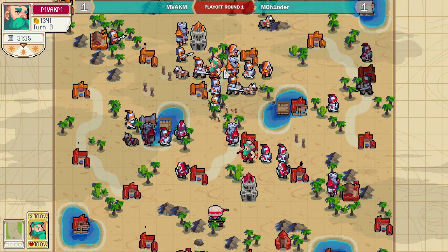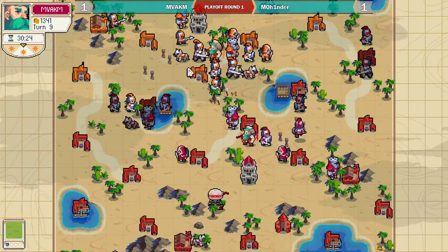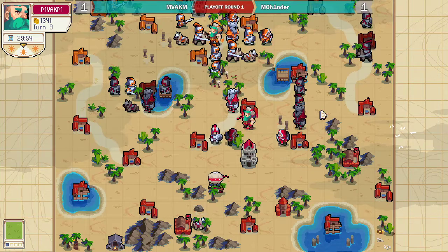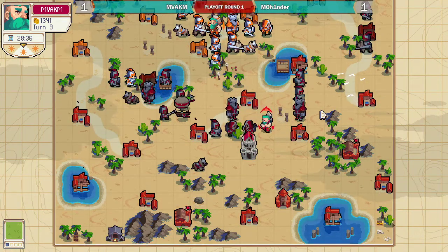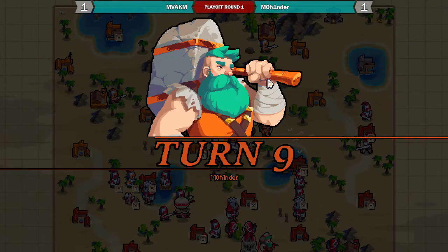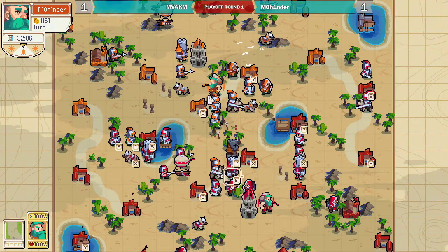Mahinder builds spears, and I think that's a good choice because he needs a unit that can go and deal with that Knight, even if it's slow. MVA Chem has his own spears and his balloon as well to get those around. Mahinder doesn't have a balloon for that spear — quite far back, but it will get there eventually.